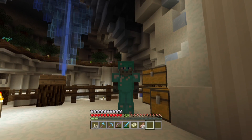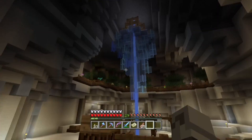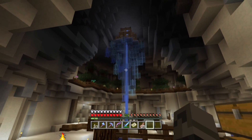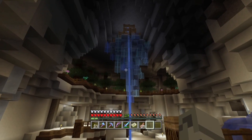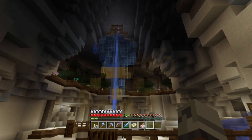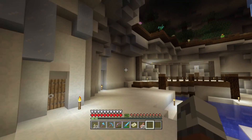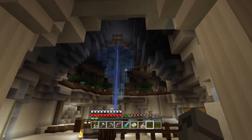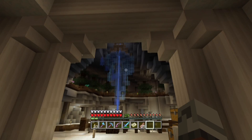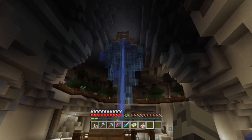Hey guys, welcome back to RLP on my single-player world. I've been working around here - I put a bunch of glass around the big icicle, tell me what you think. I think it looks cool, it's like all different colored stained glass panes. I saw a picture of a big Minecraft glass chandelier and they used glass and stuff like that, it looked really cool so I thought I'd try it out. I think it looks all right.